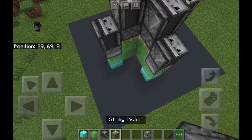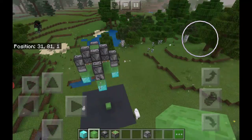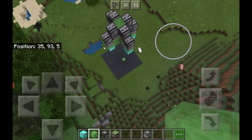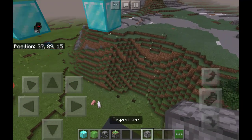Look at that — now your rocket will launch arrows or fireballs. Just don't use TNT; it will destroy the build. Now my rocket shoots arrows, which is really cool!